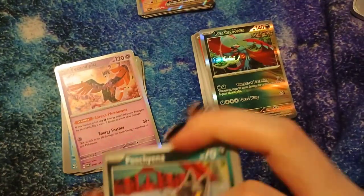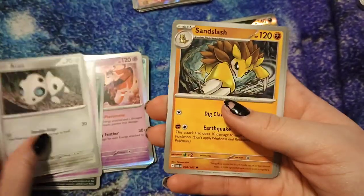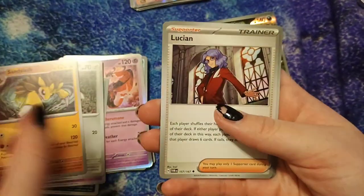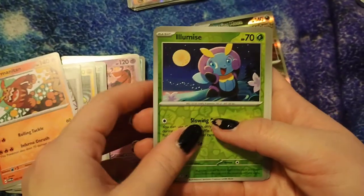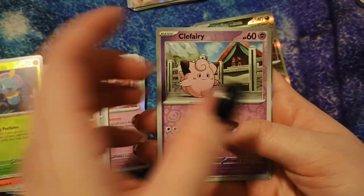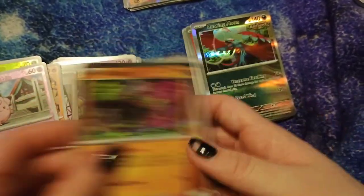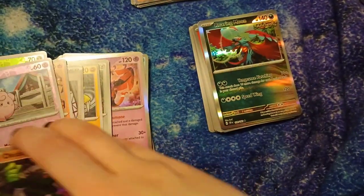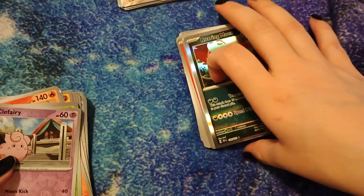Ogerpon, and I think there were just three. Got Pachirisu, Flabébé, Timbur, Archen, Sandslash, Lucian, Darmanitan, first hollow Illumise, reverse hollow Koffing — with another Ogerpon as our hollow rare, which I literally just pulled in my last video too!